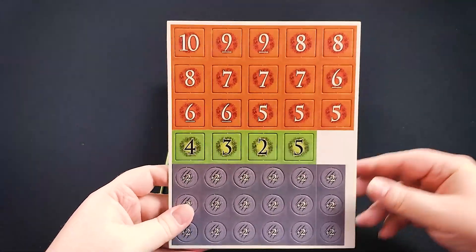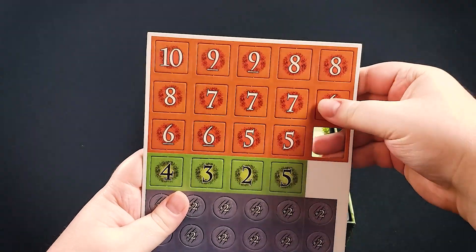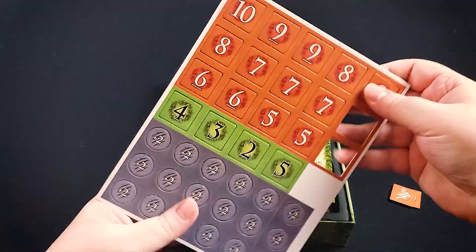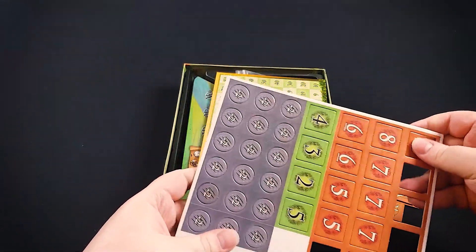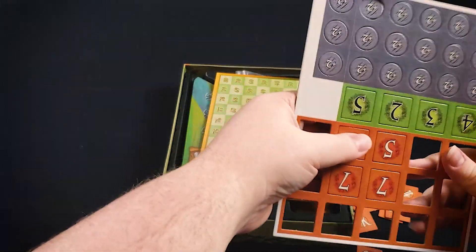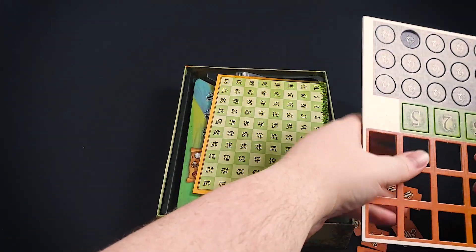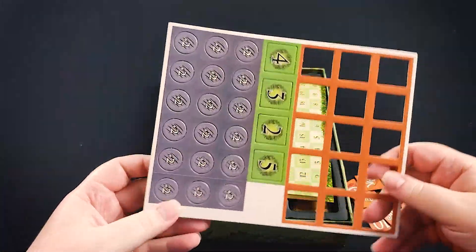So here we have some cardboard. These orange tiles at the top will be randomly assigned to each area and they'll determine how many points that area is worth at the end of that round. The player who has the most pieces in an area is going to score whatever points are on this orange tile. Second place is going to score three points regardless of what the actual point total for first place is. And then third place will score one point.